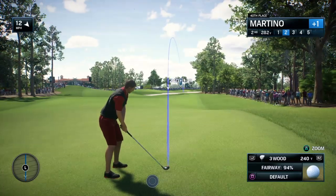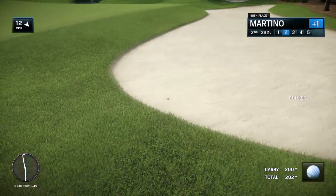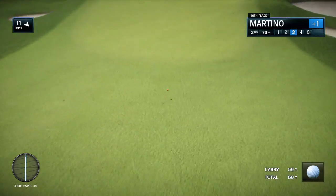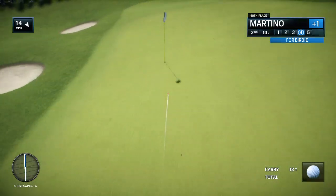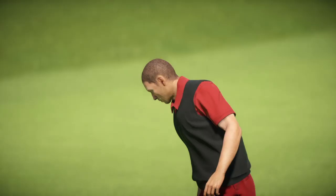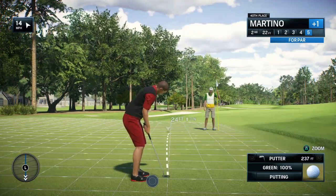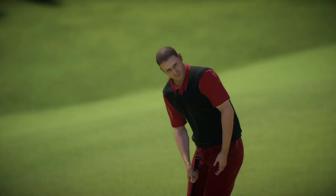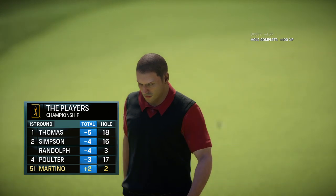Second shot coming up here at the par five. There's a bunker over there — I think he's headed for it. Getting some sand in the shoes for a second straight hole. He's in the bunker. Third shot now from the bunker. He misses the green in regulation here at the par five — you think this is one of the easier holes on the golf course. Now just trying to avoid six. And he's made the green. It's a long way to the hole from here. That's a bogey putt, dropping down the leaderboard a bit. Now at two over par.